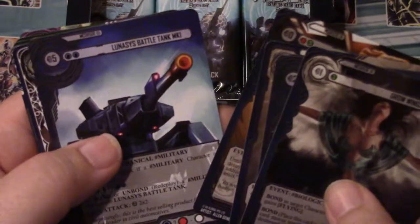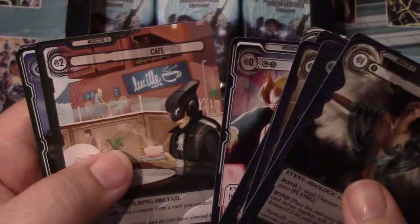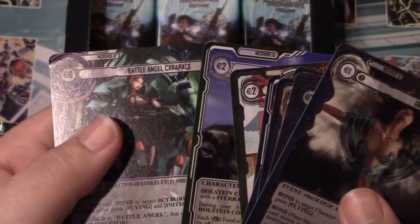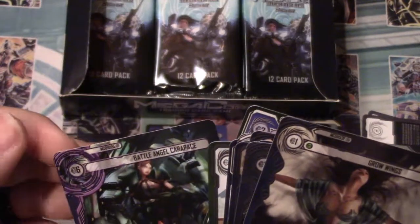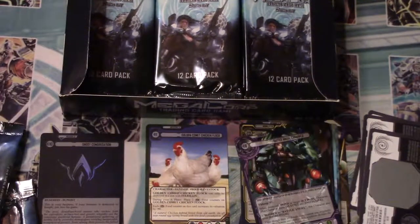Critical Hit card. I'm not sure how many people open these on YouTube. Oh no - it's got a bend on it, maybe from the pack opening. We'll put it in a book to flatten it out. It's a purple border.